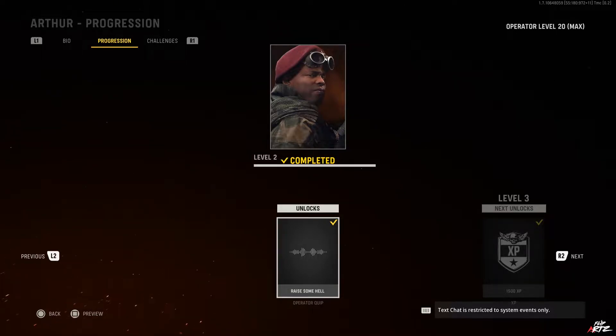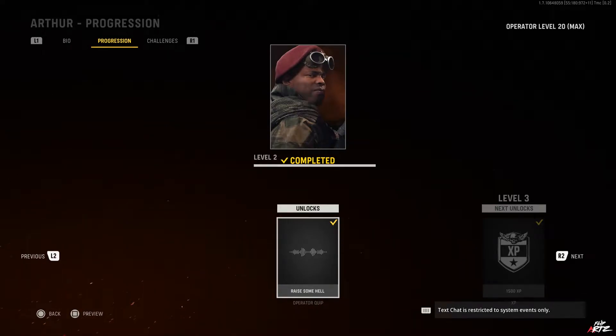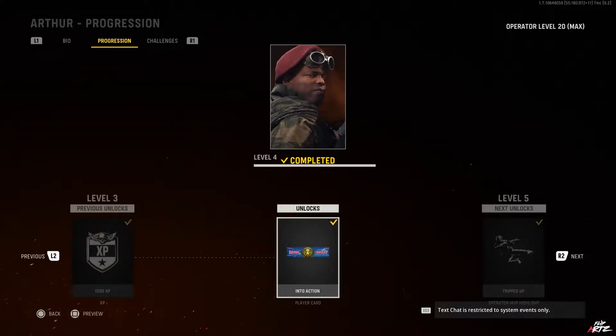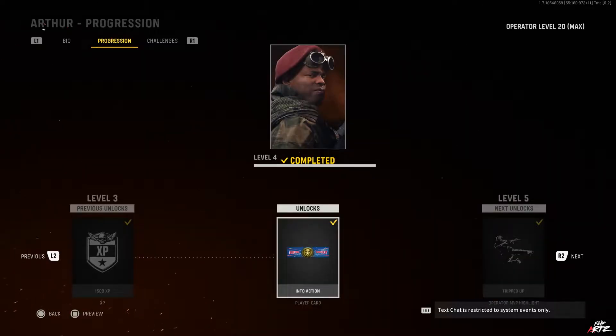Here are the progression rewards for all 20 levels. Starting at level 2 you get the operator quip called 'Raise Some Hell' which sounds like: 'Let's raise some hell.' At level 3 you get 1500 XP toward regular leveling. At level 4 you get the 'Into Action' calling card. At level 5 you get the 'Tripped Up' operator MVP highlight.